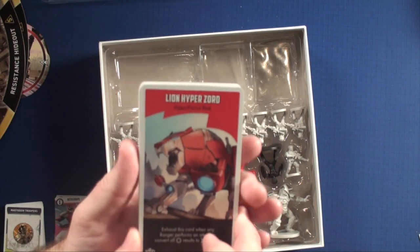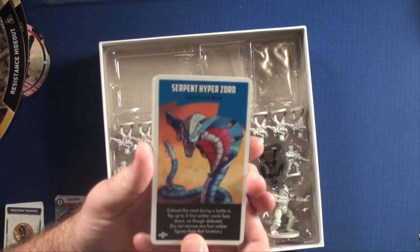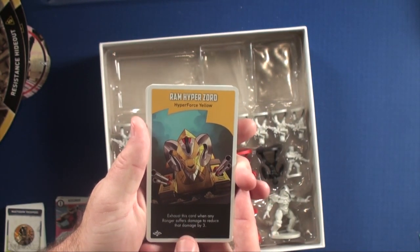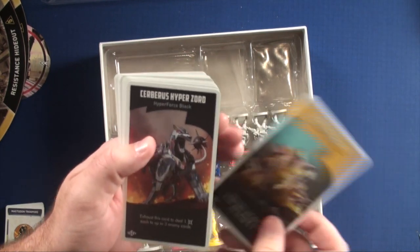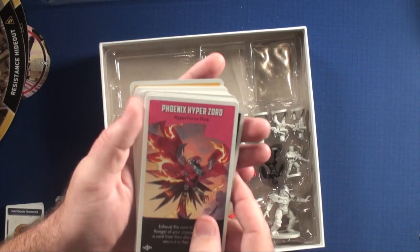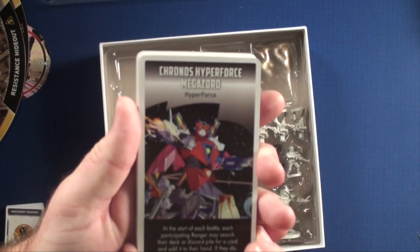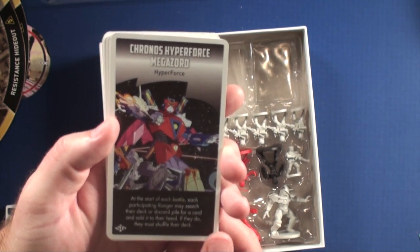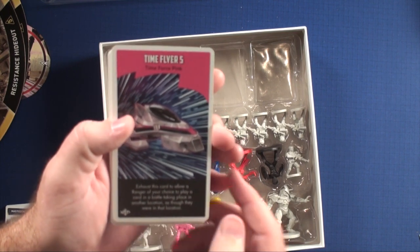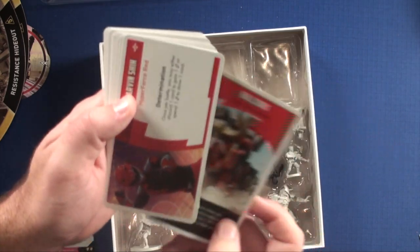We're going to have some new Zord cards. Lion Hyper Zord: exhaust this card when any Ranger performs an attack to convert all misses to hits. Serpent Hyper Zord: exhaust this card in battle, flip up to two Foot Soldiers face down as though defeated — do not remove any Foot Soldiers from that location, so you don't score them towards your next Zord. Ram Hyper Zord: exhaust this card when any Ranger suffers damage to reduce that damage by three — that's a really good one. Sybaris Hyper Zord: exhaust this card to deal one hit to each of three enemy cards — very useful. Phoenix Hyper Zord: exhaust this card to allow a Ranger of your choice to choose a card from the discard pile and return it to their hand. Chronos Hyper Force Megazoid: at the start of each battle, each participating Ranger may search their deck or discard pile for a card to add to their hand; if they do, they must shuffle their deck. Time Flyer 5: exhaust this card to allow a Ranger of your choice to play a card in a battle taking place in another location as though they were there. Bull Zord: exhaust this card when any Ranger plays a card — if it's an attack, reduce that card's energy by one and add one die to the roll.